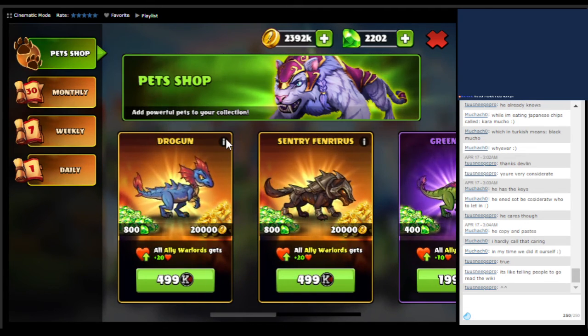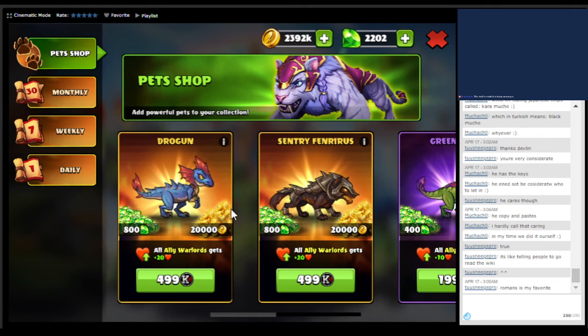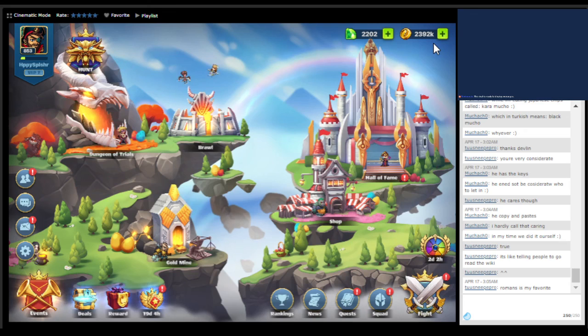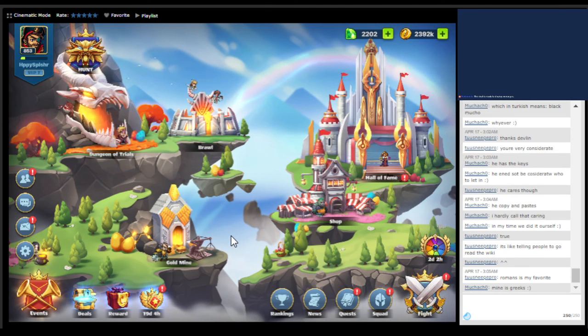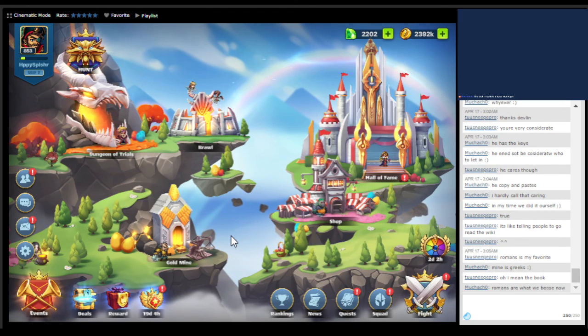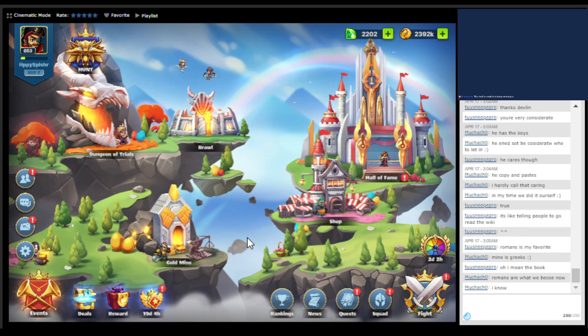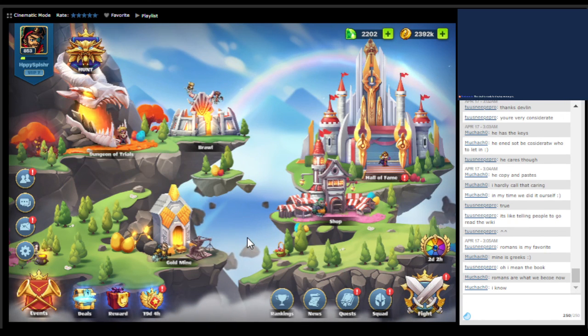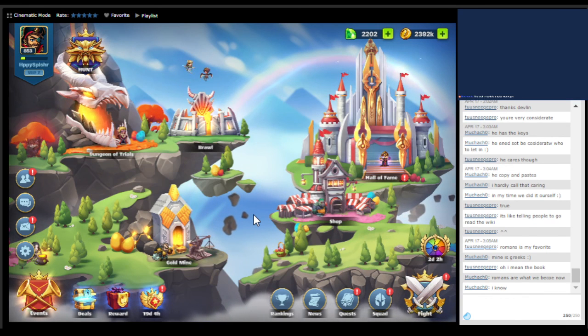It really depends upon which units you have available to build your deck around. This one is more specific for males, this one is more specific for attack, and the other pet I showed is more specific for defense. Let's take a look and see what fits for you, and go from there. Well, this has been fun, and there are going to be more instructional videos regarding other aspects that are covered. This is HappySplasher.